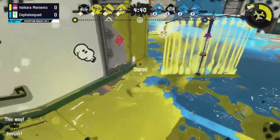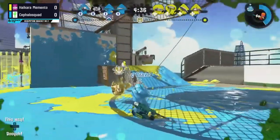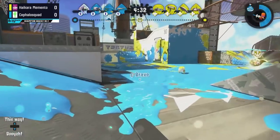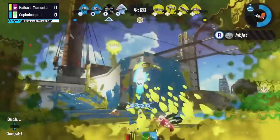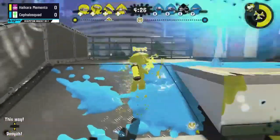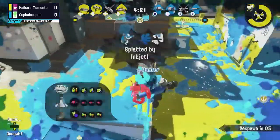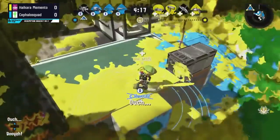Looking at the team comps here, and unbelievably we called the 96 Gal Deco pick — we were talking about it leading up to the game and it actually did end up getting played, so I'm really excited to see how it does. Hunter with a nice shot there onto the Brella — thought the canopy might protect them, but it does not, and they will get taken out.